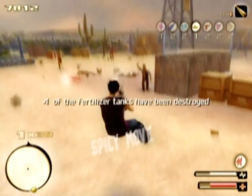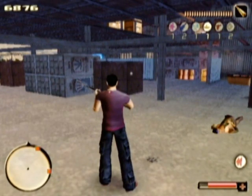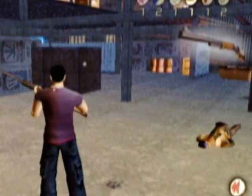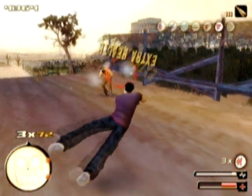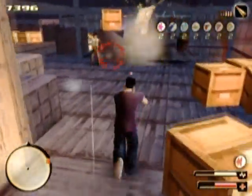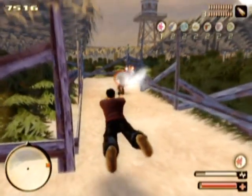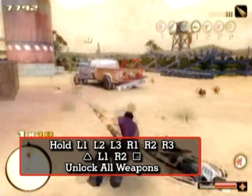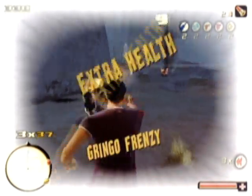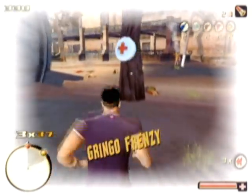Numero dos: Unlock All Weapons. This little gem of a code opens up a mega mark containing almost anything that goes boom. Just remember to put everything back when you're done playing with it. To get the cheating started, enter the pre-code again, and then enter Triangle, L1, R2, and Square. Now Ramiro is strapped with more guns than he's got pockets.